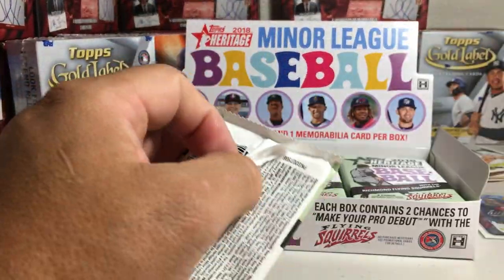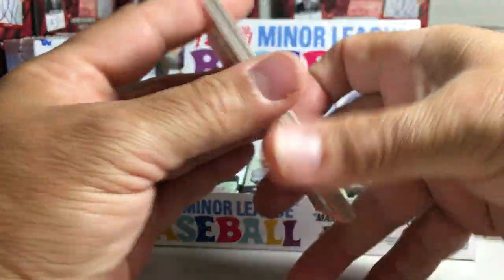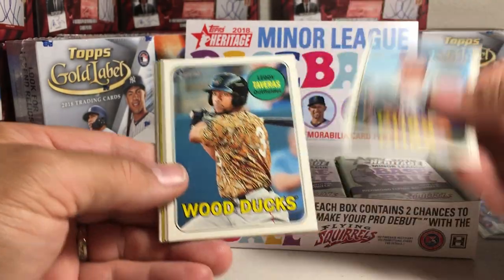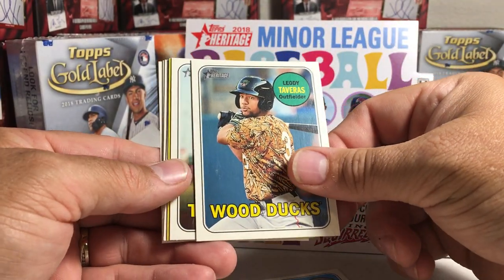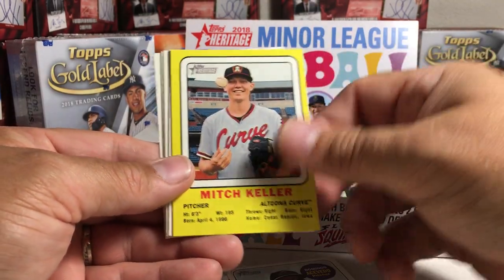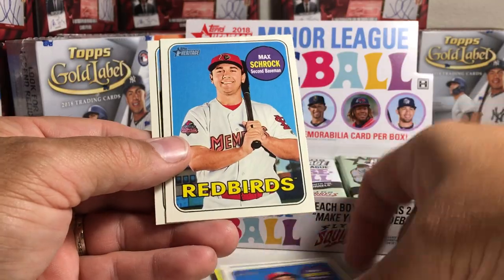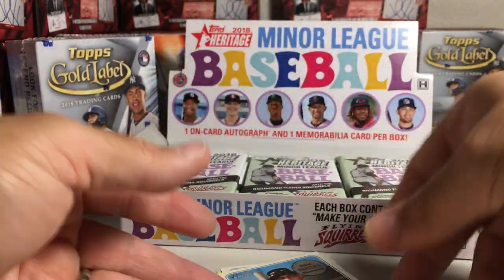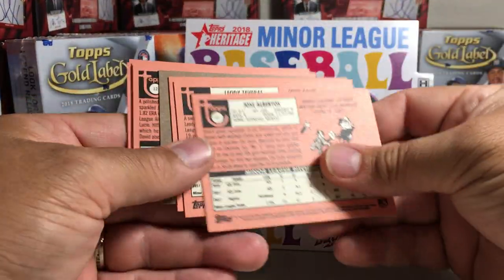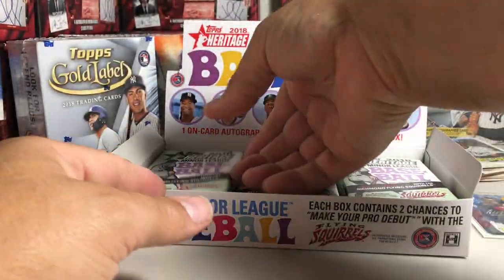Next pack. This one we get Jose Albertos, Leody Tavares from the Wood Ducks, Domingo Acevedo, Mitch Keller — insert — David Peterson, Dane Dunning, Max Schrock, Isaac Paredes. And no short prints there.